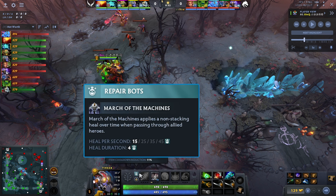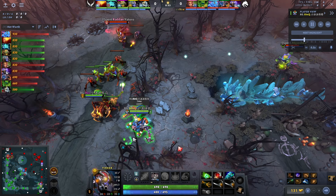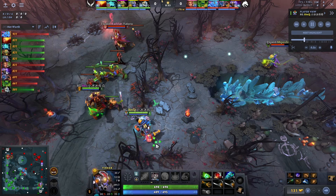The reason why this hero is broken is March of the Machines' repair bot — his fast hit, which just recently got buffed by 50%. When March of Machines is passing through an ally, it applies a non-stacking heal over time. You can't spam a bunch of marches to make it OP. Every single time you get hit by a bot, it reapplies this four-second heal. You have to hit a new robot — that's what's important to understand.